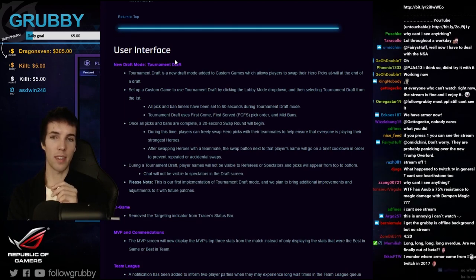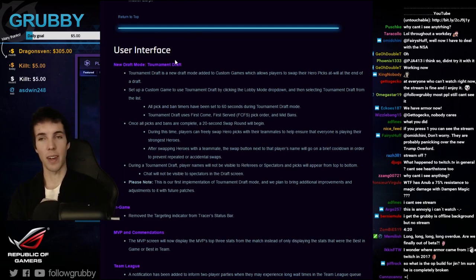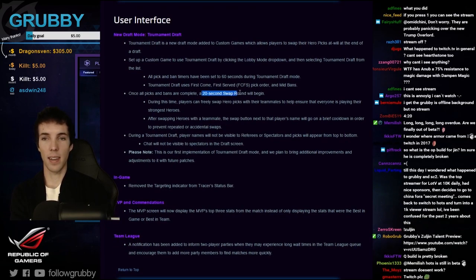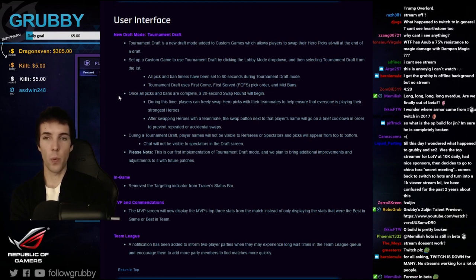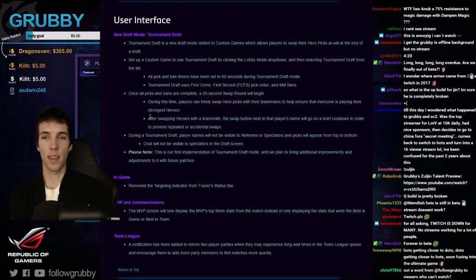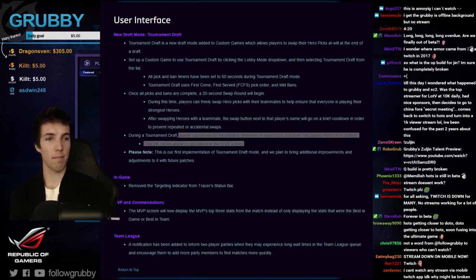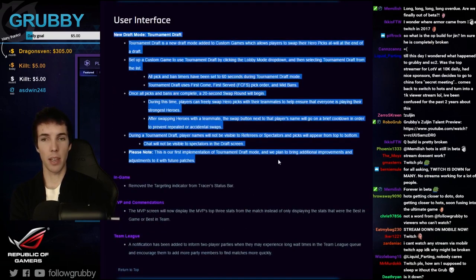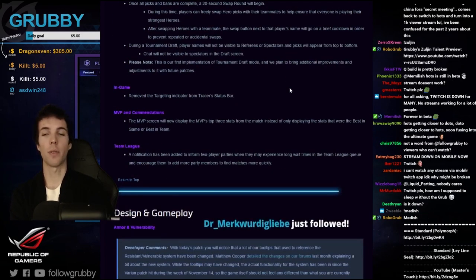In tournaments you can now use this in custom games. Before, third-party websites were needed for proper drafts. Now you can do it in-game with a 20-second swap time after the entire pick phase ends. The observer does not see who picked which hero until the end. This should cut down break time quite a bit for future Heroes of the Storm tournaments.